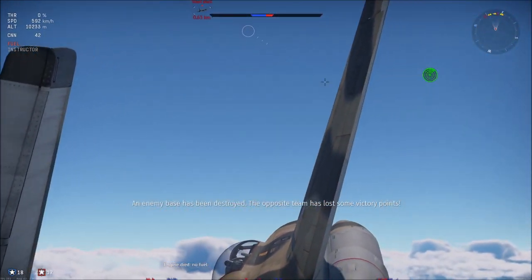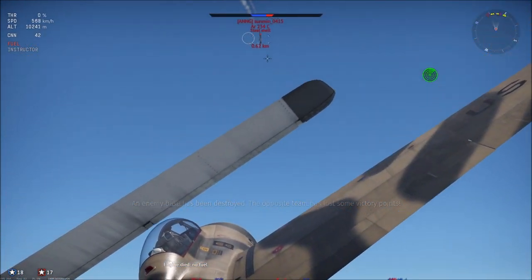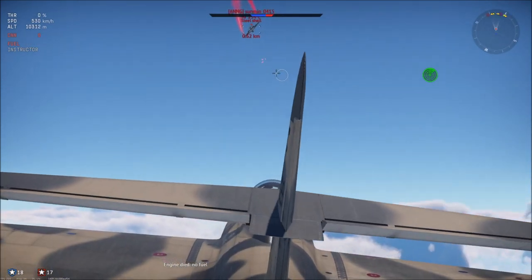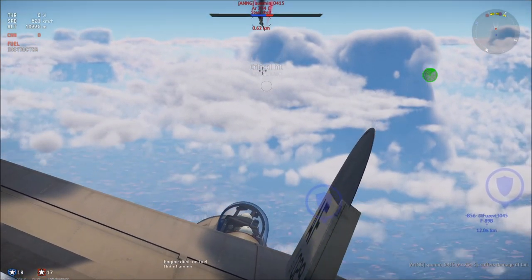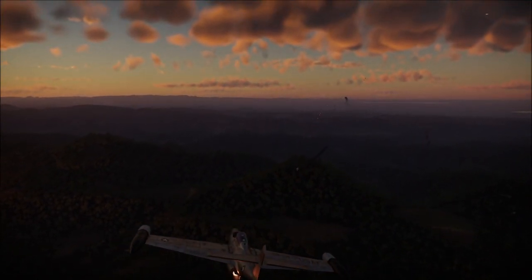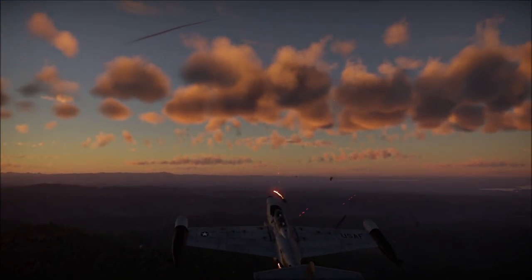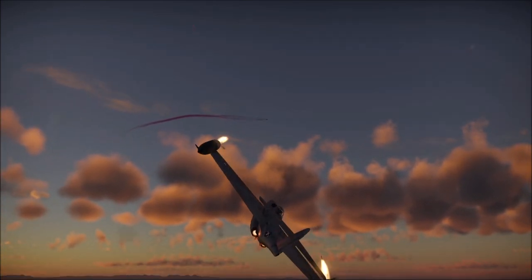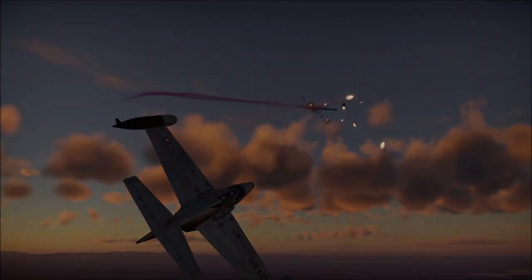The F-89s are not without their faults, however, as they are absolutely huge planes with somewhat limited agility, which makes them easy prey for nimble fighters such as MiGs in a dogfight — granted they can stay on the F-89's tail in the first place. Additionally, if you dive from a substantial height, you need to be prepared to use your air brakes. These are absolutely crucial to survival so that you do not either lose control or shear off your wings.